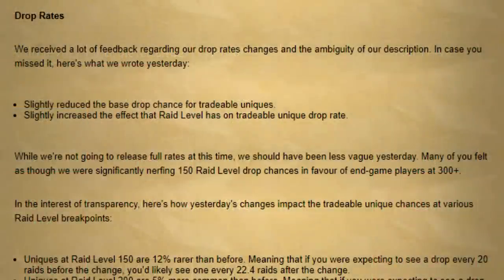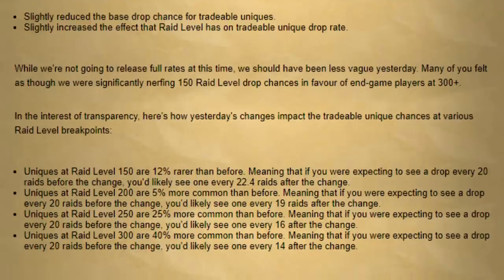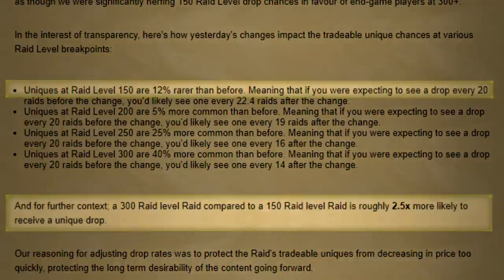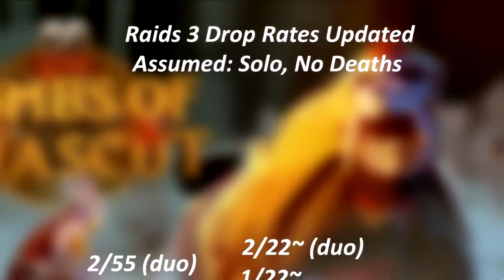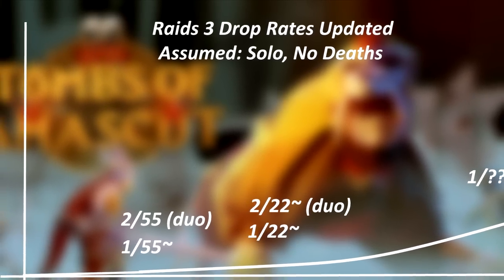Mathematically, it was objectively better to just grind lower level raids because you would actually get similar drops per hour with way less effort. But recently, Jagex changed the rates so that the drops per hour were exponentially better at higher levels. They said that the level 300 raid now has a 2.5 times more chance at getting a purple than at level 150. The new drop rate at level 150 is now around 1 in 55, and the new drop rate at level 300, which is expert, is now around 1 in 22. These rates are solo scaled.